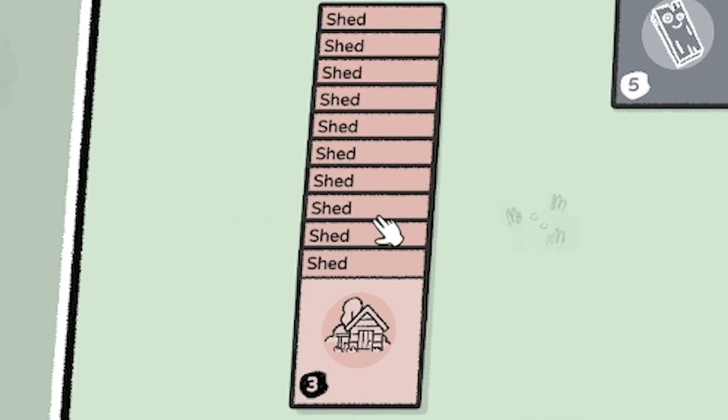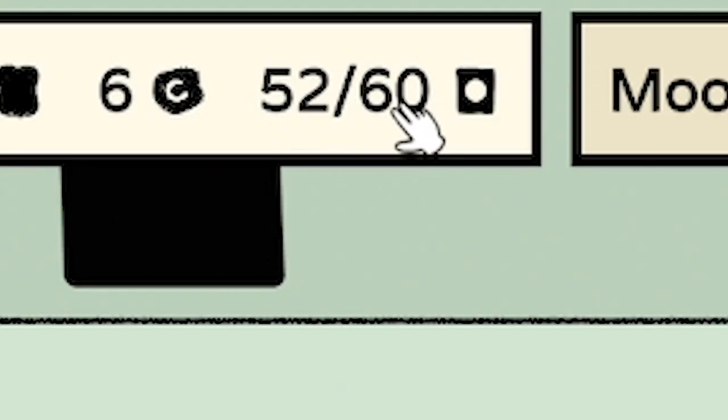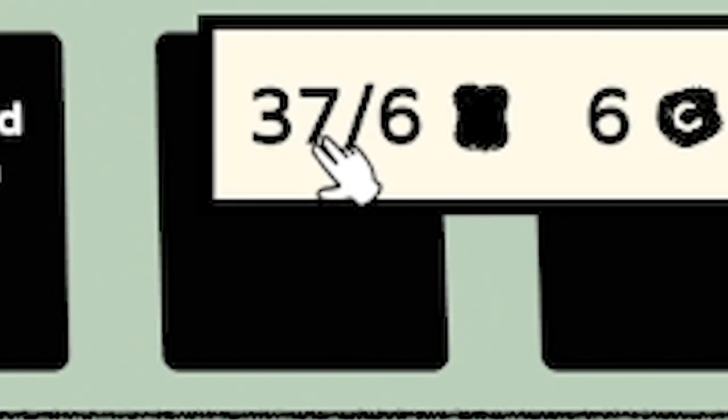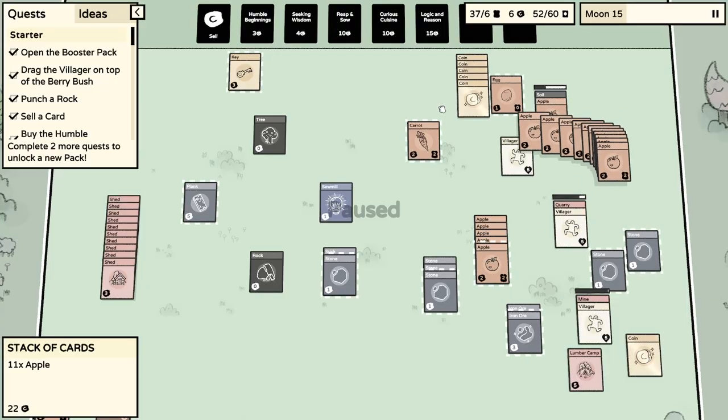We were making lots and lots of sheds, because sheds allow us to keep more cards. Up here shows how many cards we have and how many we can hold at the end of the day. When the bar on the right reaches the end of the day, if we have more than 60 cards we're going to have to bin some of them. We have so much food, so it might be worth trying to get extra villagers.